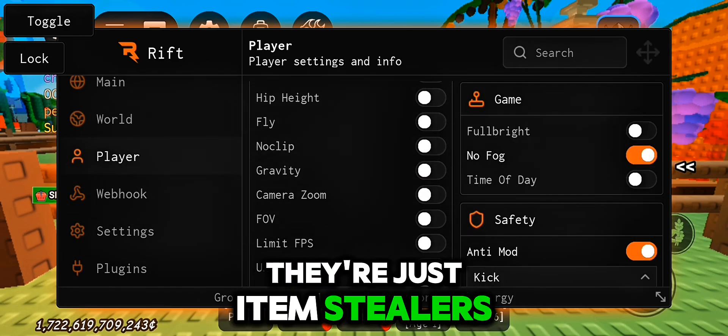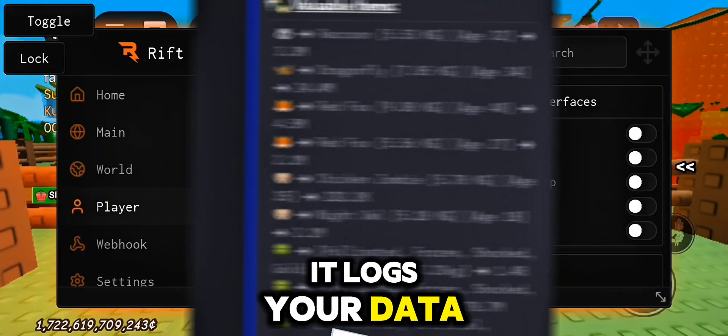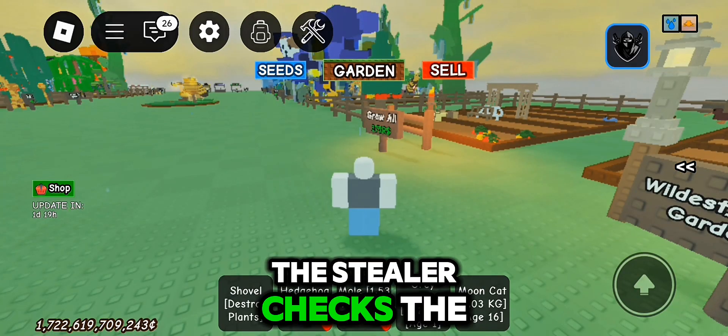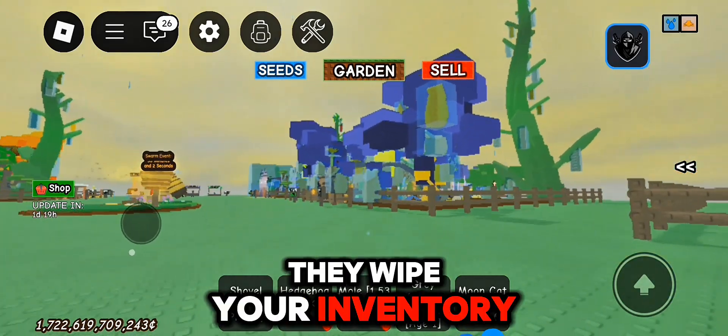They're just item stealers hiding behind fake promises. Here's what really happens: once you execute the script, it logs your data like your username and inventory, then sends that info to a webhook. The stealer checks the log, and if your stuff looks good, they join your game — and once they're in, you're done. Boom, they wipe your inventory.